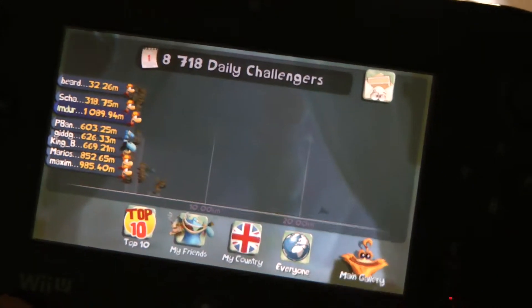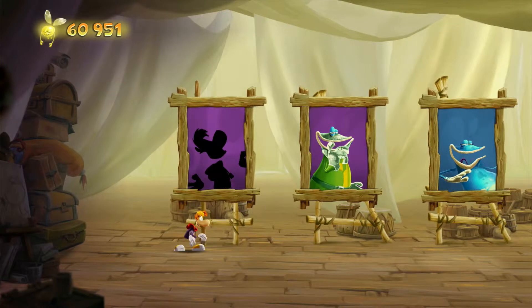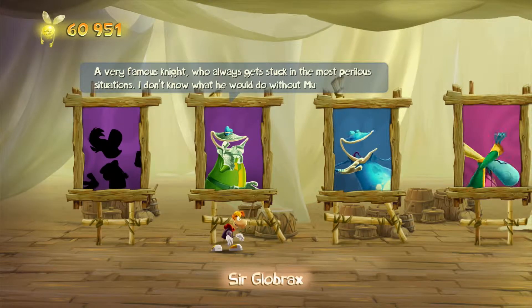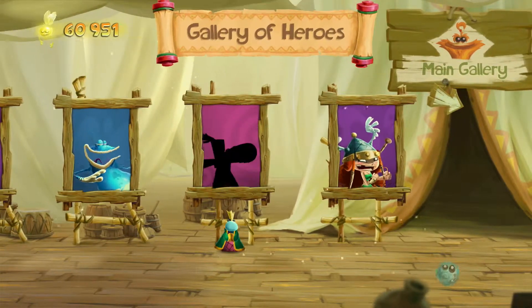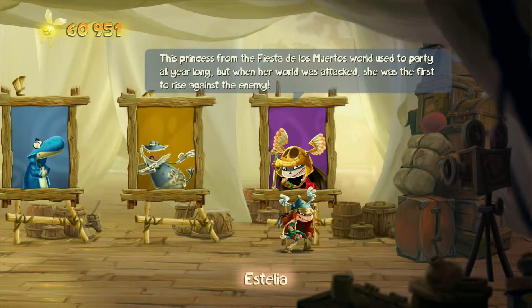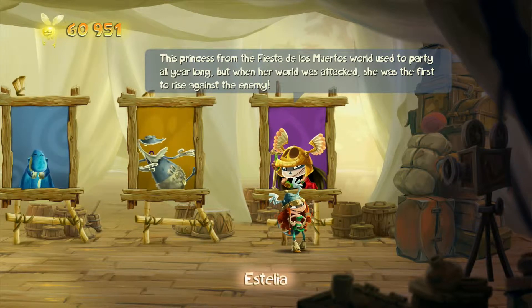There's somebody at the top that's only gone 32.26 metres — that's quite funny. I'm now going to show you the Hero's Gallery. I've picked Rayman, but you get all the different characters and who they are and how they relate to the world of Rayman. If I jump in here, I become that character. The way you unlock them is that you get goals with the lums, which are in your top left corner. I've got 60,951 of those, and that gets you some stuff.